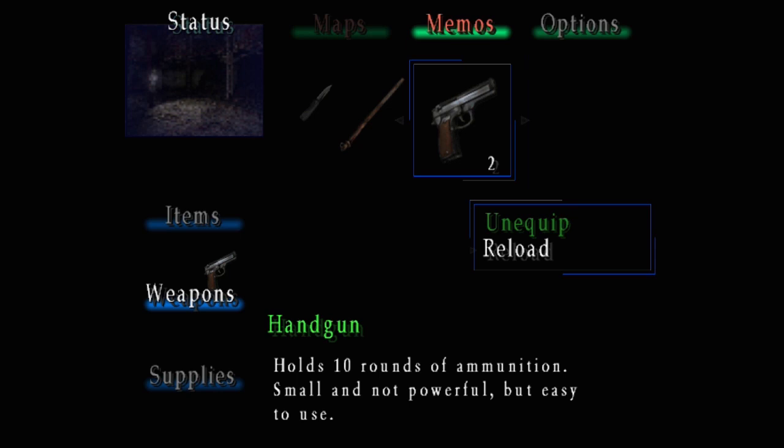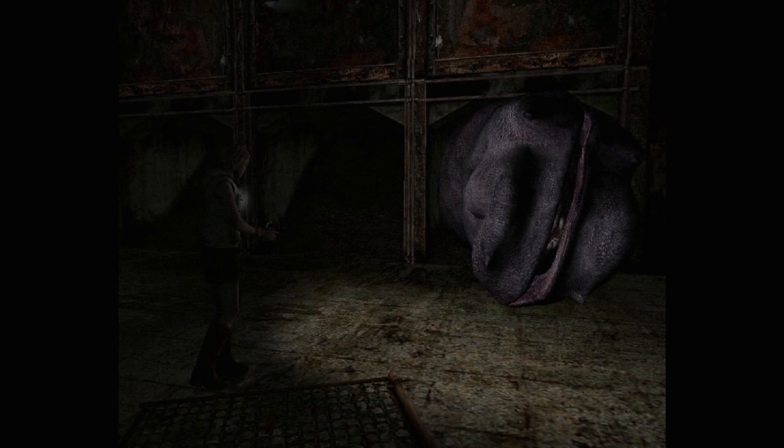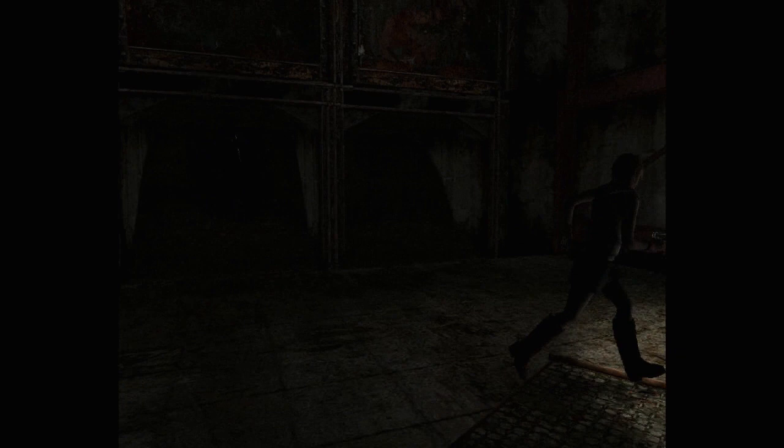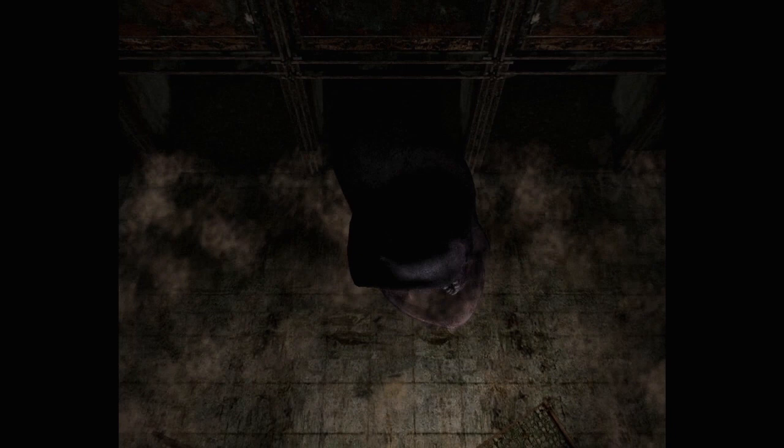That makes it super easy to avoid any damage because all of his attacks require you to be in front of him. Except for that one attack that doesn't actually do damage — it can hit you, though, just to stun you and leave you wide open. You shouldn't really ever take a hit in this encounter. Just rinse and repeat: unload about 15 to 20 rounds into him and angle yourself to shoot him in the face when he unburrows and exposes his fleshy mouth.